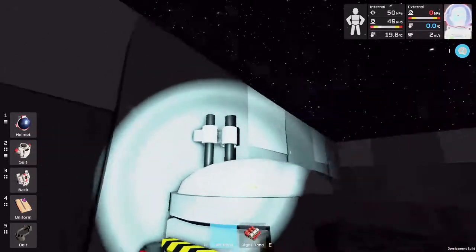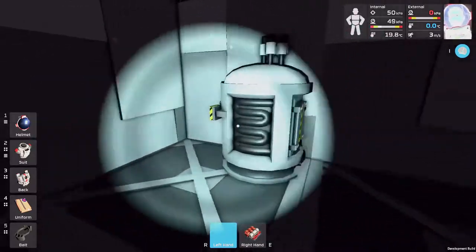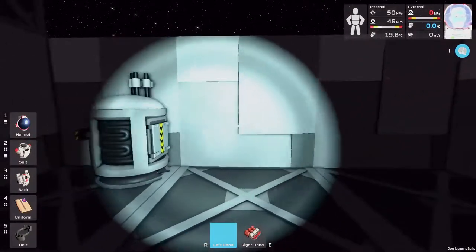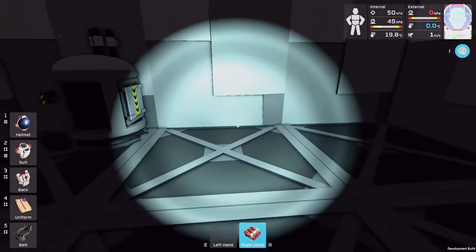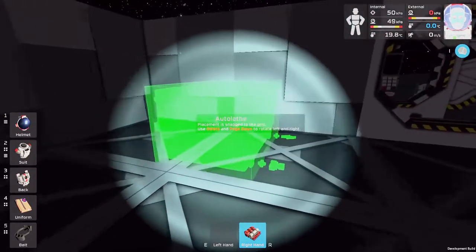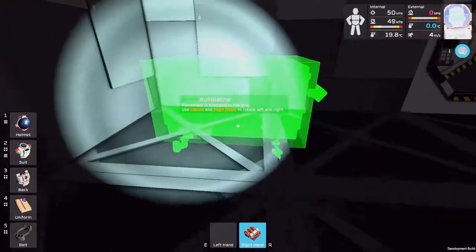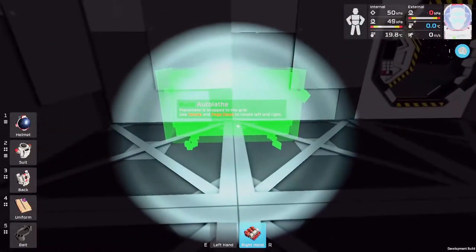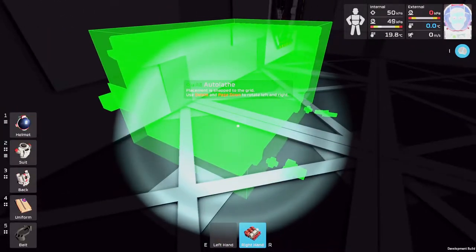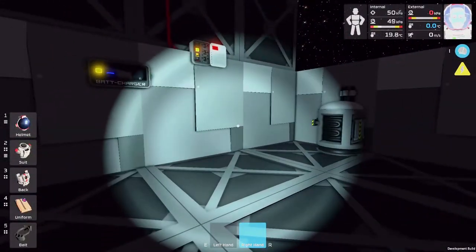It might be a bit too close to the wall, but we'll go with that — that works. This is where stuff comes out. This is a fancy coil, so we'll be able to connect the power down this way into here. We also want to place the auto lathe — I think we're going to put it over here, so we want to place it right there. One more like that — I like that, okay, that works really good.